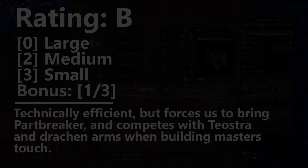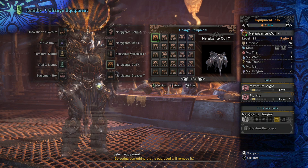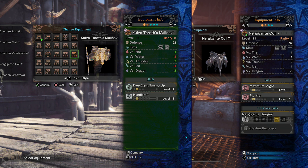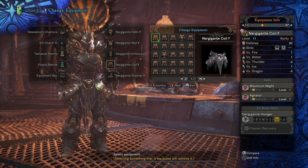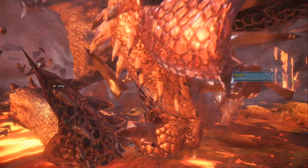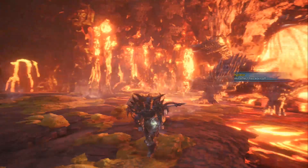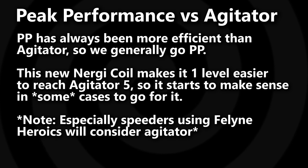After the Vambraces, we have the Nergigante Gamma Coil, which is going to be similarly efficient to the Kulve Taroth Beta Coil, except this one forces you to build Maximum Might and Agitator. Weapons that don't use Maximum Might kind of miss out here. What's nice about the Nergigante Coil is that it adds enough efficiency that certain weapons are able to take Agitator up to level four or level five. Your alternative damage option is Peak Performance — once you're done with Crit Boost, 100% Affinity, White Sharpness, and getting Master's Touch, and you have room for a little bit more, your option is Peak Performance or Agitator. But most of the time we go Peak Performance because it's your most efficient option. This coil now makes it more efficient to actually go ahead and reach for Agitator — it just makes it slightly more efficient to be able to go that direction.